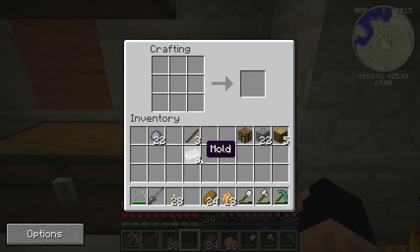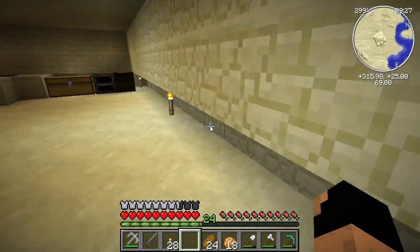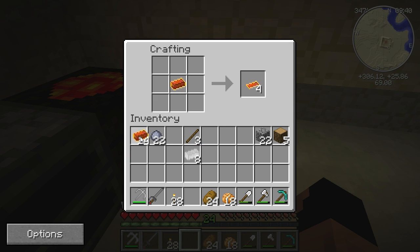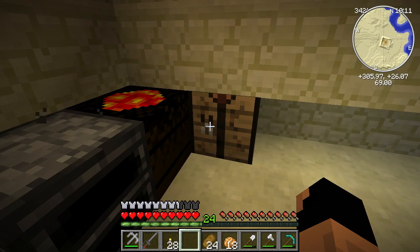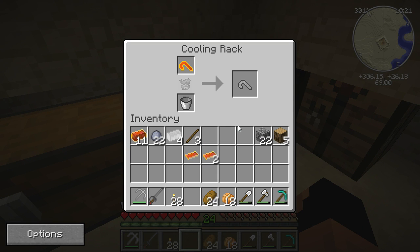Now let's take our slag iron and create our hooks again — that's the blade, two ingots, and molds like this. We get two more hooks, and we'll go ahead and cool them down. We need to cool two of these hooks as well as two iron plates, so we'll wait on the cooling racks.